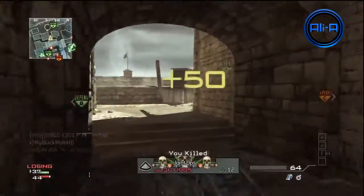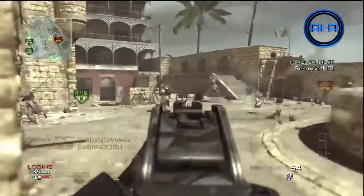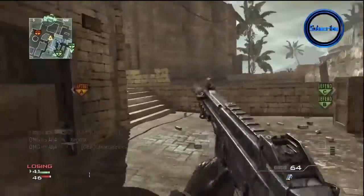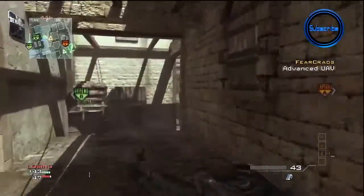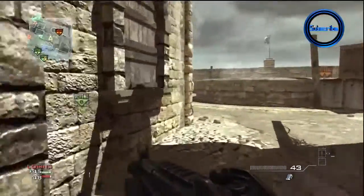Knowing the map is very important in Modern Warfare 3, and I'll hopefully be doing a 'Learn the Spawn' series at some point, because you guys seem to really want to see that. That will give you a great idea in different game modes of where the spawns orientate around. In Domination you can generally know they're going to be spawning around the one flag or point that they have, but it can be a little trickier than that in different game modes.